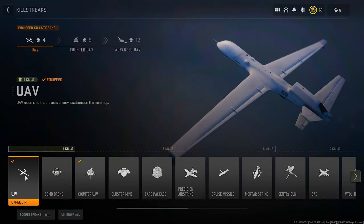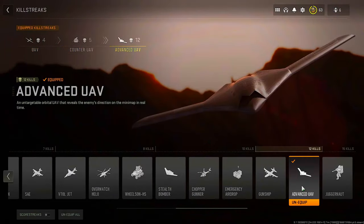Let's talk about what killstreaks you should be running when going for those camo challenges and leveling up your weapon. I highly advise you not to use lethal killstreaks, as they won't help towards your camo challenges. The three killstreaks I recommend are the UAV, the Counter UAV, and the Advanced UAV. All three will help you out tremendously. I do not recommend using any other killstreaks unless you don't have these three unlocked.